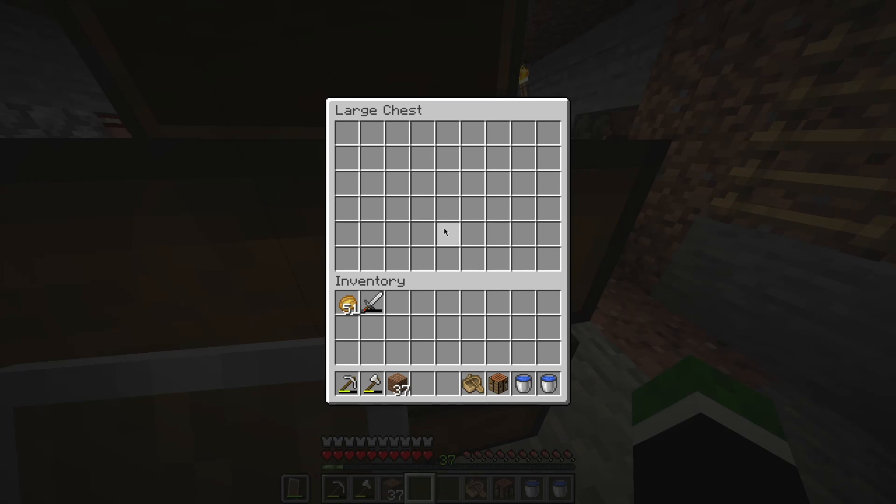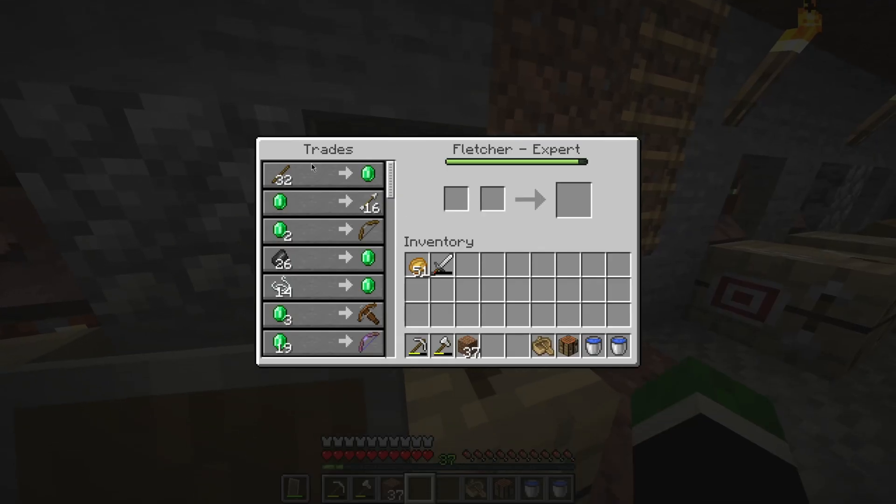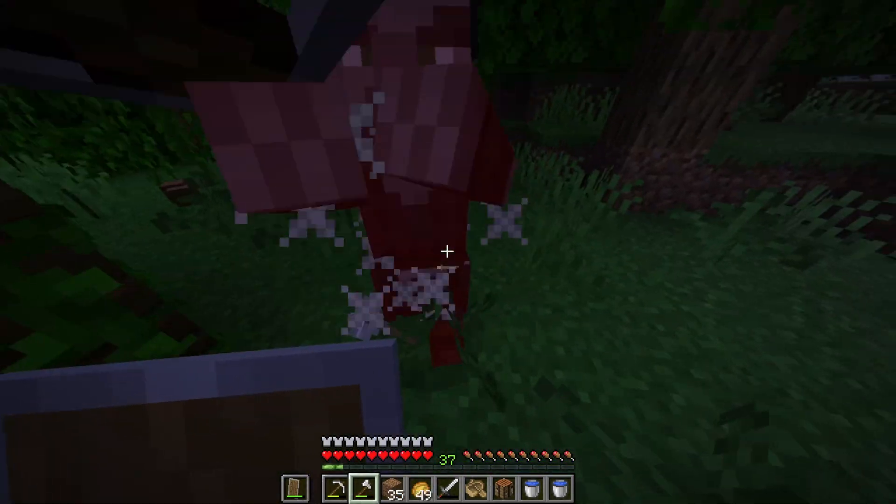I'm going to start off by filling this entire double chest with logs to turn into sticks to trade with these guys. There's a pillager — I'm going to get the bad omen effect.